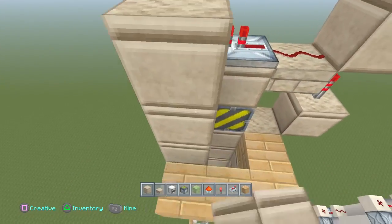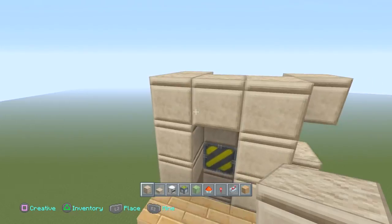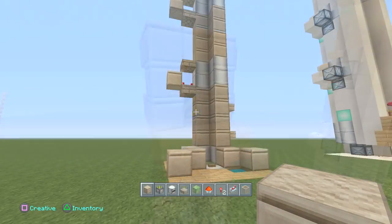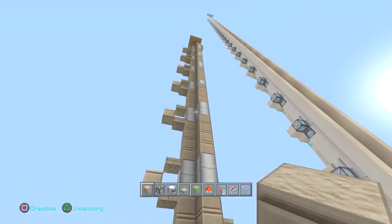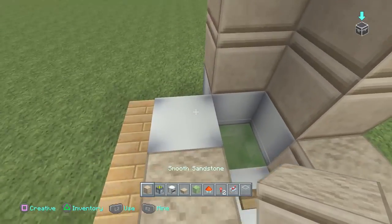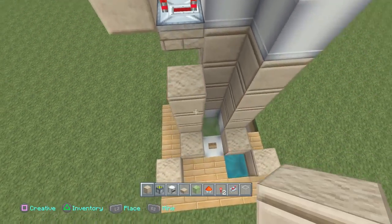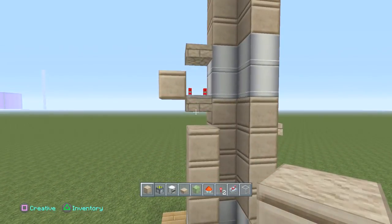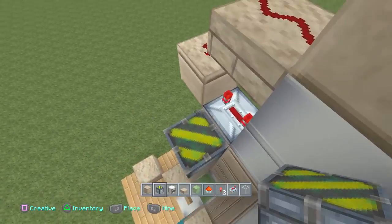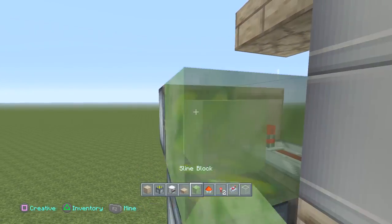At this point I want you to make a nice little frame and you want to make this about two by two. So it should look similar to this. Now we're going to start creating the pistons with the slime blocks. You're going to place three blocks going up — one, two, three. Then you're going to place one sticky piston right on top and on the side of that block with the redstone dust. And right there you're going to place your slime block.